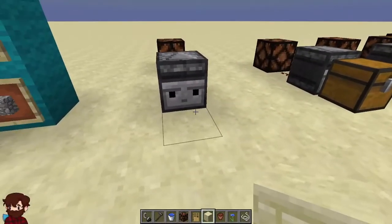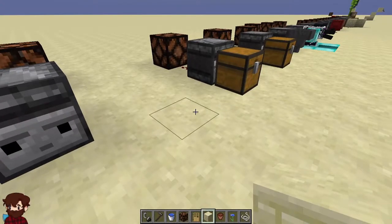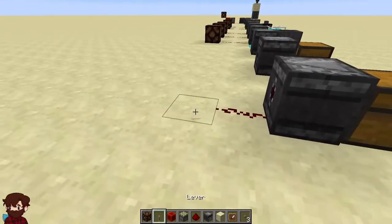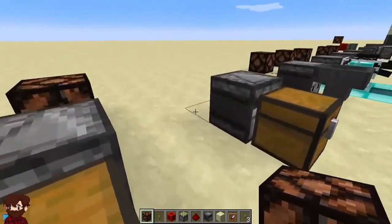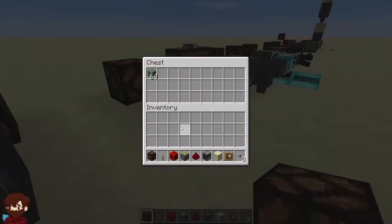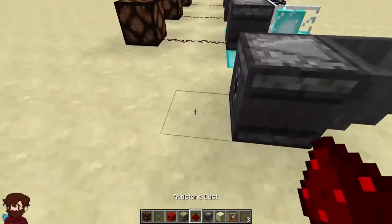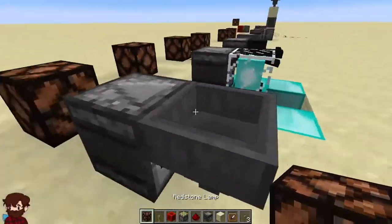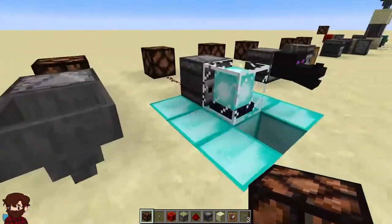Before I get into what other things it can detect, I wanted to talk about what it can't detect. It won't observe the opening of chests, as you can see. It also will not observe the change in inventory inside of a chest — if we remove or place items back, there is no redstone signal being sent. The same thing goes for hoppers as well. It will not send a redstone signal if inventory in the hopper changes.